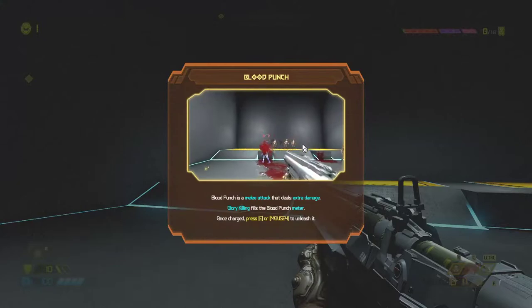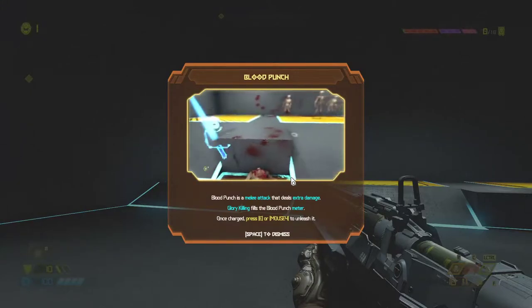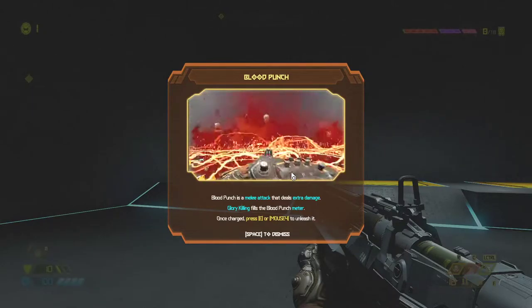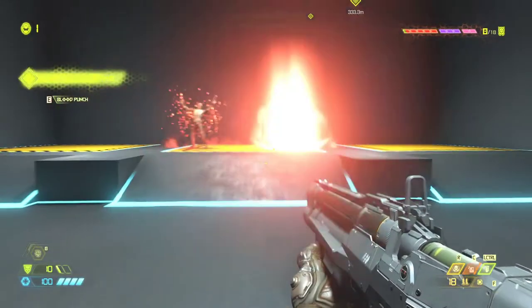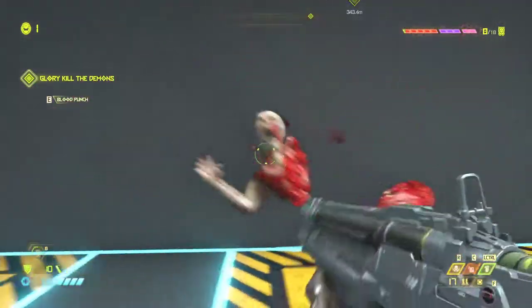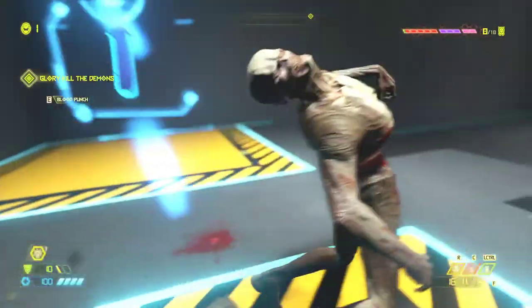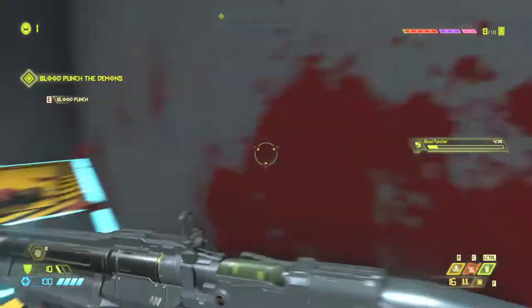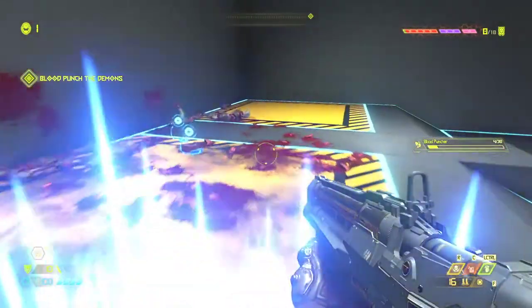Glad I didn't know what it was. Blood Punch is a melee attack that deals extra damage. Glory killing fills the Blood Punch meter — once charged, press E to use it. So you can charge it up like this, and then just own it. That was fun.